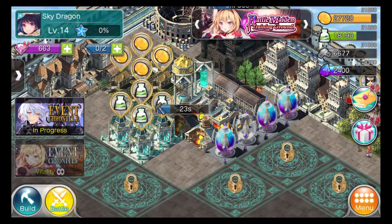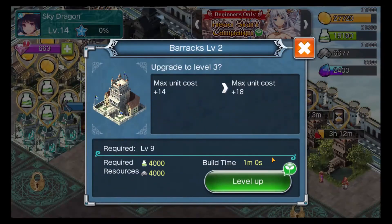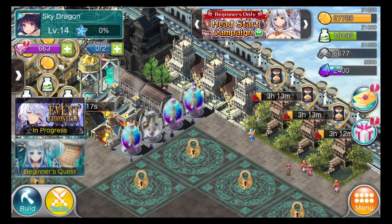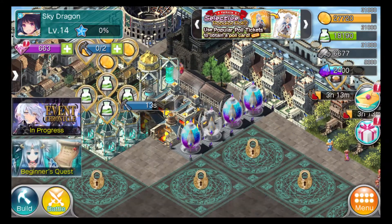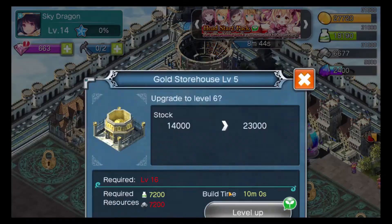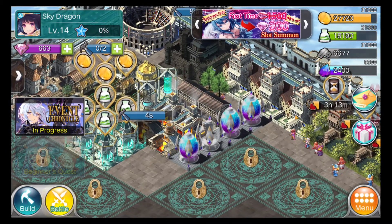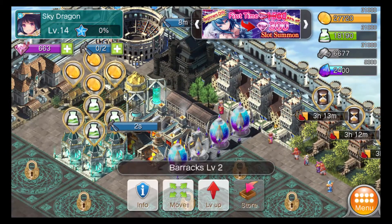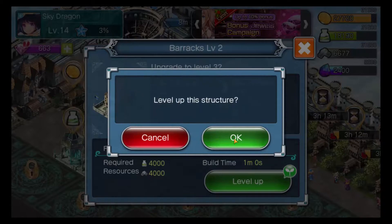Stuff is still building here, that's gonna be done in a little bit. Maybe we could build something that'll take only one minute. So we might as well just upgrade the barracks and the resource storage and the resource production. We need to be level 16 for the gold storehouse, so we'll just put the barracks to level up.